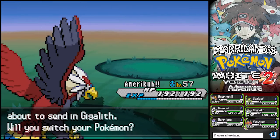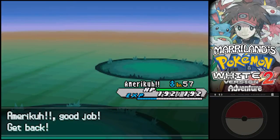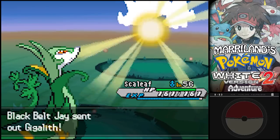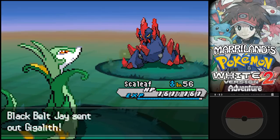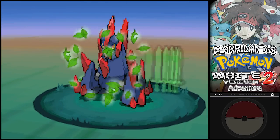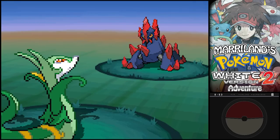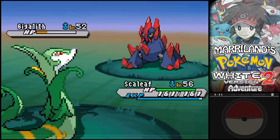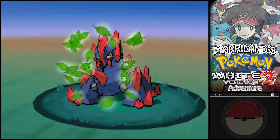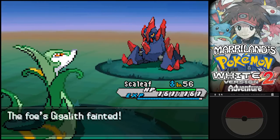Gigalith. It's gonna take two hits to knock it out anyway, thanks to Sturdy. So I'll send out my Scaly Leaf. Let's use Leaf Blade. It has a mountain of defense, which is why it did so little. There we go. That's good.